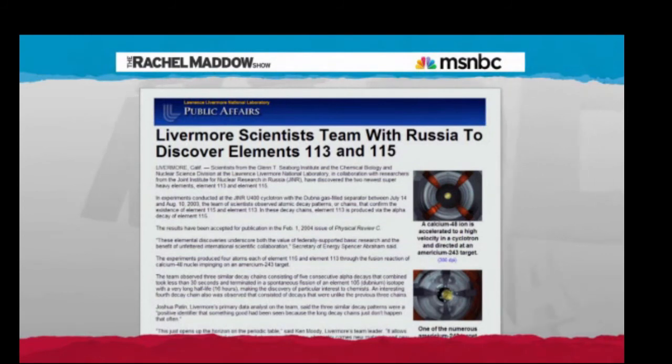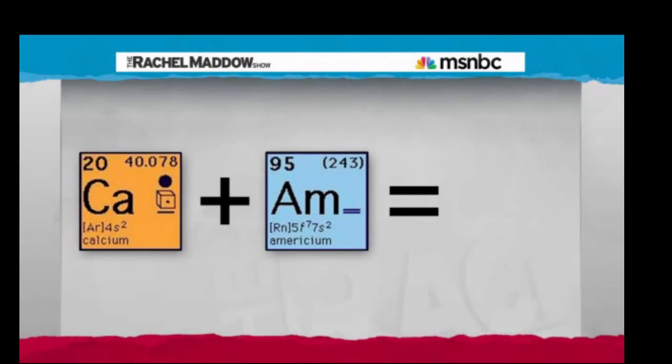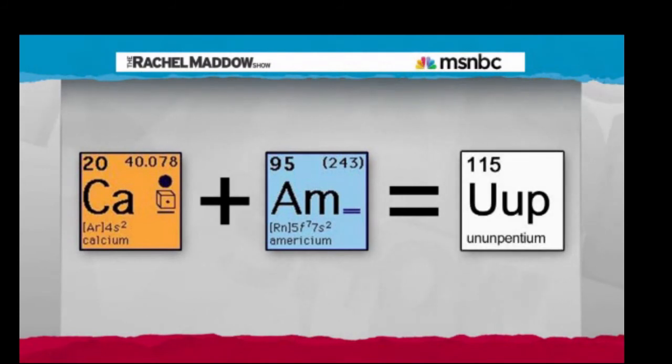It was about 10 years ago that scientists did the first step — they created a few atoms of ununpentium and published their work. This week, step two: confirmation. Physicists at a German particle accelerator said they did it too. They smashed some calcium ions, number 20, with americium, number 95, making 20 plus 95 equals 115 — ununpentium. It happened again.